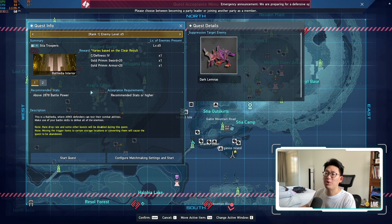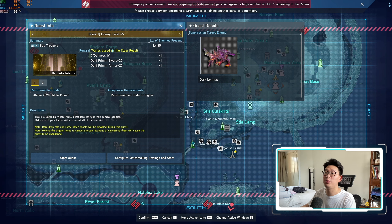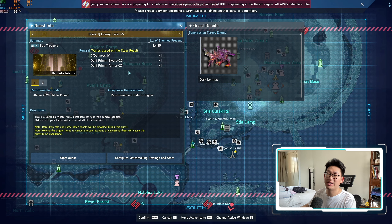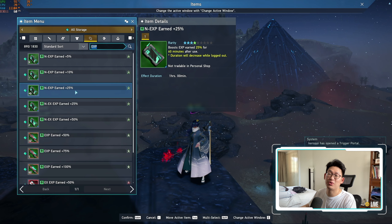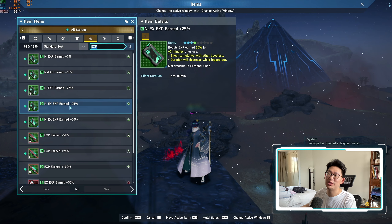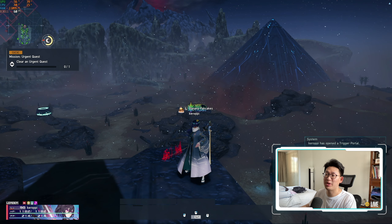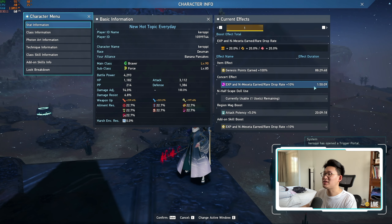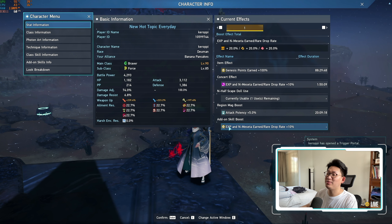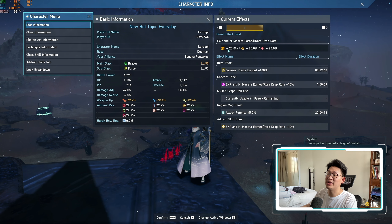If you are planning to use a bunch of your yellow triggers to farm EXP through this method, I highly recommend that you stack a bunch of EXP boosters, as it will greatly increase the amount of EXP you gain per run. Make sure you stack your N EXP plus 25%, as well as your N EX EXPs, which stack on top — you can actually pop a 50%, giving you 75% additional EXP per run. On top of that, I've got a natural 20% from the concert buff that just ended and my add-on skills. As long as you have all 10 add-on skills — even if they're all level 1 — you get an additional 10% tri boost, so that definitely helps out quite a bit.